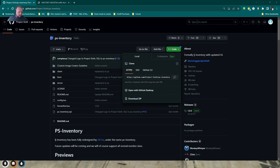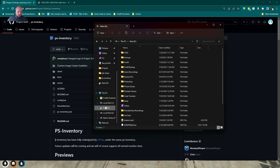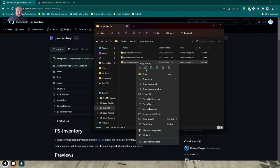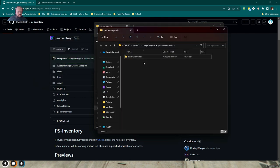Alright, let's download this. We'll come over to Downloads, copy it, then come over to our scripts folder for YouTube, and paste it there. Let's go ahead and unzip this.